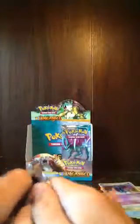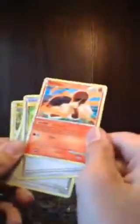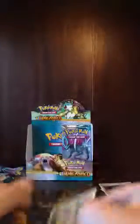Here is a Suicune pack — second-to-last pack, there's one more pack after this one and I'm done with the box. Hopefully I can get at least one more Prime and one more Legend card. I want to at least finish the Suicune one. In this pack I got Squirtle, Beldum, Mankey, Zubat, Relicanth, a Reverse Holo Manaphy — that's cool. A Torkoal, Life Herb, Cheerleader's Cheer, Minun, and that's it.